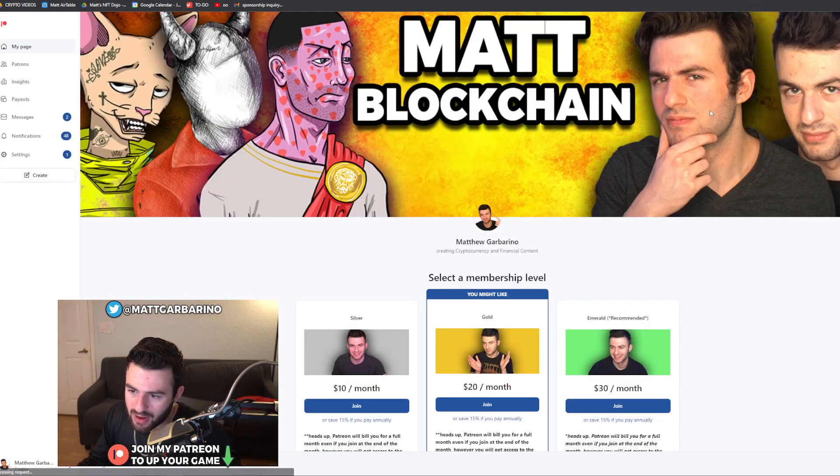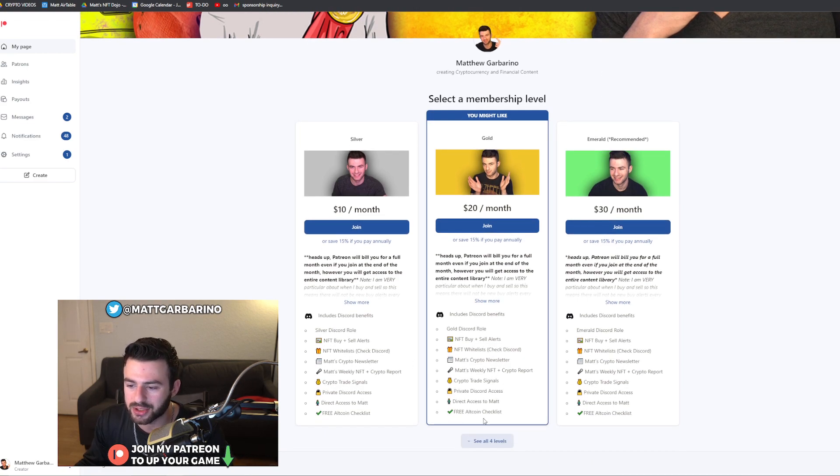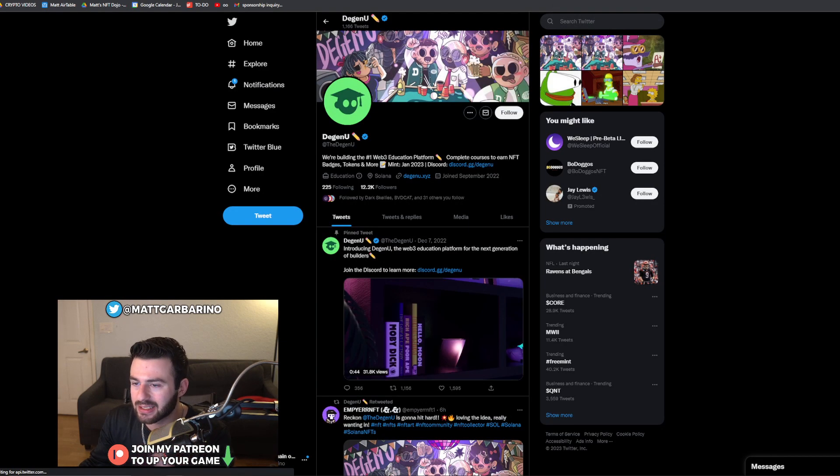Before we go any further, I wanted to show you my Patreon, linked down below in the description. If you want to talk to me directly through messaging, you can go onto my Patreon. You also get alerts every single time I buy or sell an NFT — the Discord will be pinged whenever I do that. There's a free altcoin checklist with every purchase, access to my private Discord, and a whole lot more. Tons of awesome stuff — link down below, you won't regret it.